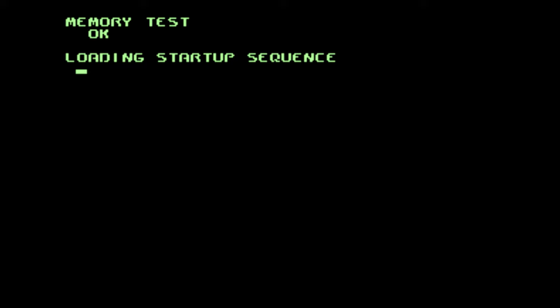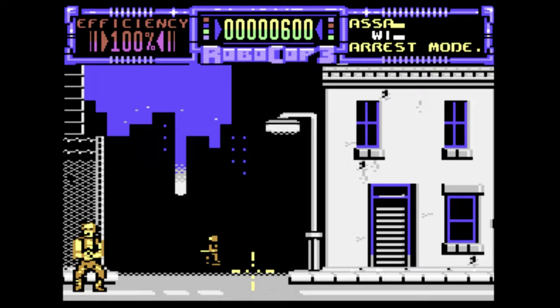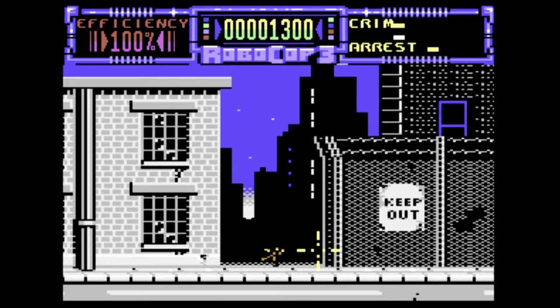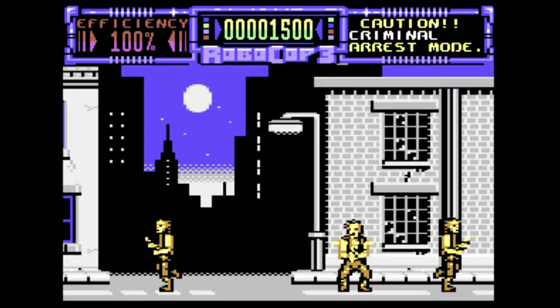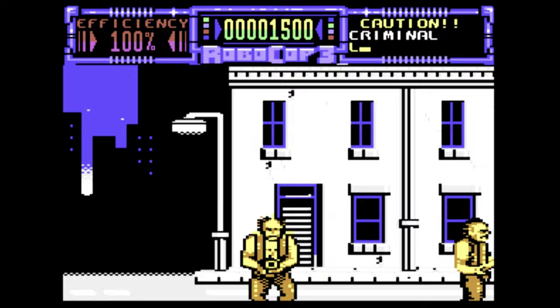Robocop 3 is now a first-person rail shooter, kind of like Die Hard 2. You get big sprites on screen that look like they've escaped from The Simpsons, and you point your cursor at them to blow them away — or arrest them, as the game insists. If you have the perseverance to make it through the stage, which lasts about 10 minutes, you get to play some mediocre action stages that play more like the first two games and while they're definitely an improvement they still aren't really fun. The graphics are better than Robocop 2 but not quite up to the first game. However this is definitely the best of the three C64 Robocop games — you didn't ask but there you go.